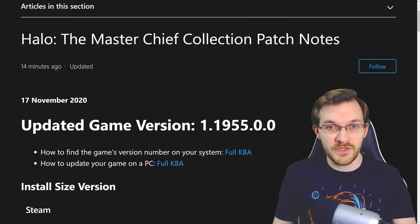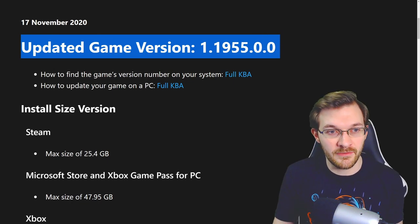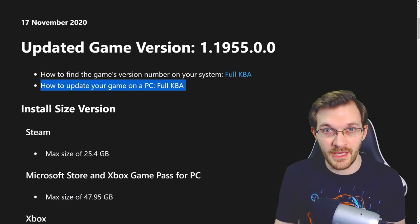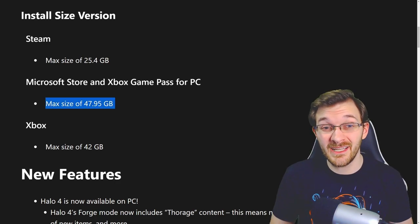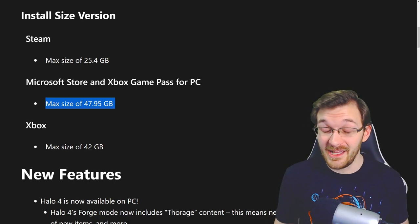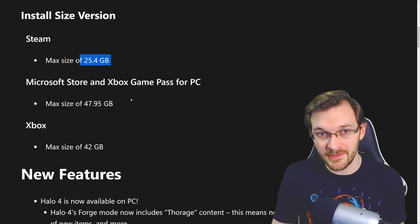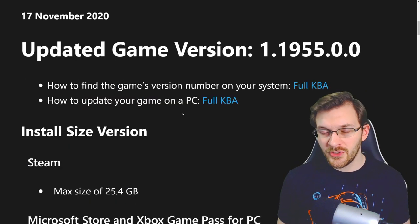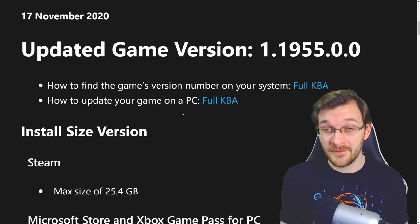Make sure your game is up to date to this version right here — I'll leave a link in the description to this page so you can follow step-by-step how to update your PC or console. Xbox players on the Microsoft Store are looking at nearly a 48 gigabyte update, Xbox versions also have a 42 gigabyte update, and Steam players have a 25 gigabyte update. Don't forget you have to download the games themselves as well, so save a lot of time. Also, a lot of these changes apply to multiple games outside of just Halo 4 — we have Halo 3 fixes, Halo Reach, and H2A as well.